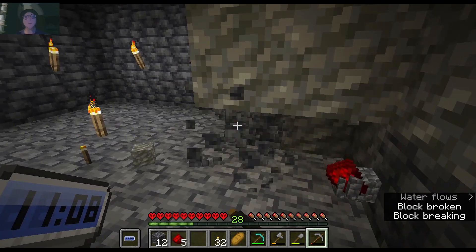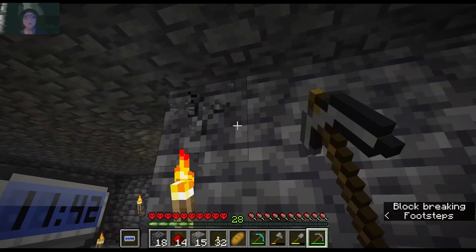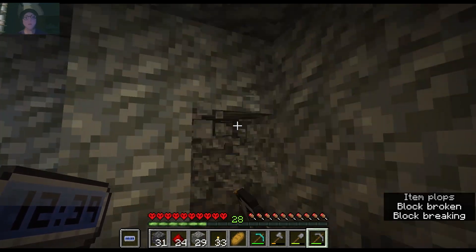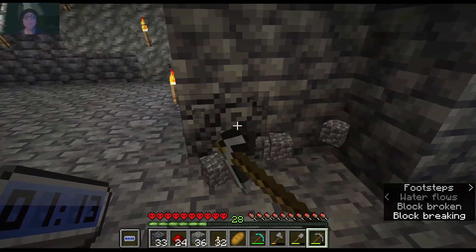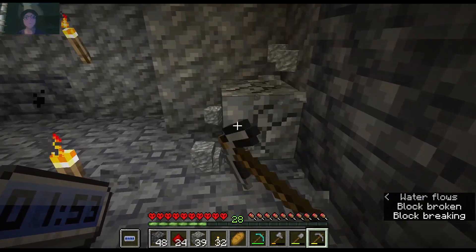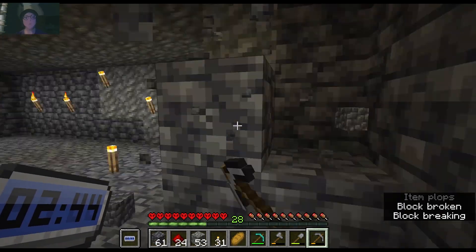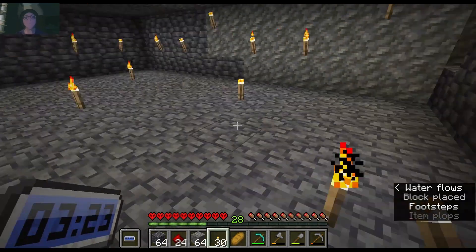My current main objective in the deep mines is to find some more diamonds, preferably one of each tool — a pickaxe, shovel, a woodsman axe, and maybe a sword. And then on the surface, once I have scaled up the cows and the wheat farm, I should be able to enchant those diamond tools, which will allow me to work through this mess even faster.